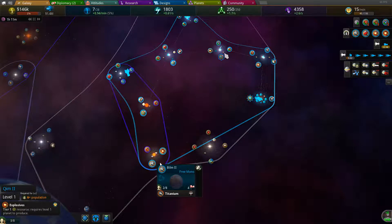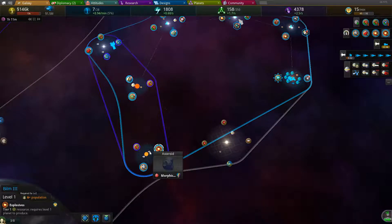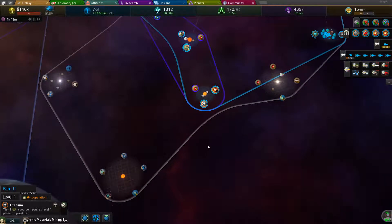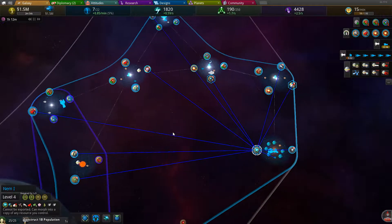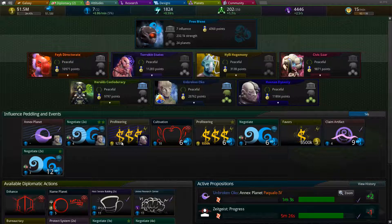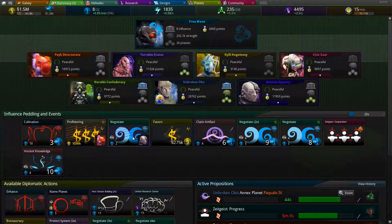I can build those pretty quick since I only have labor costs. Profiteering would be good — let's see if I can get it when it's cheaper. Someone else is probably going to snipe it immediately. Yep, they instantly bought it. That's one of the troubles fighting against computers — they have instantaneous reaction times.